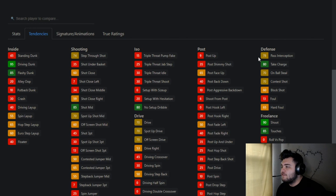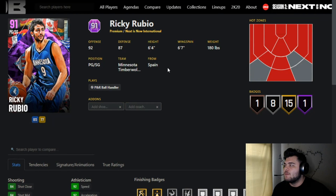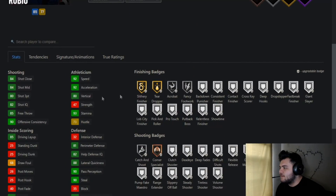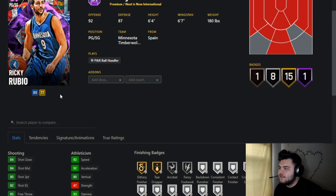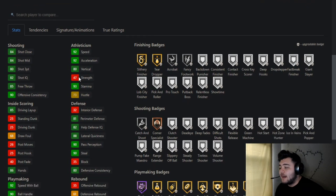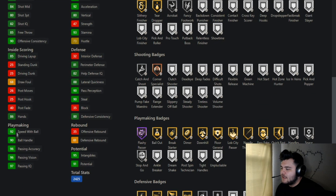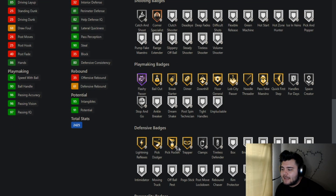Next is Ricky Rubio — a 6'4" point guard, probably one of the more underrated PGs in the game. He's a great playmaker with high speed, decent mid-range, decent layup, decent perimeter defense, and high playmaking stats. He does get Clamps but you can't add much else to him. He does not get Intimidator, which is worrying — you'd have to hide him on the small forward or shooting guard spot.